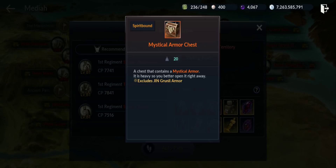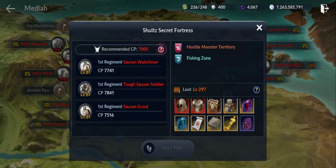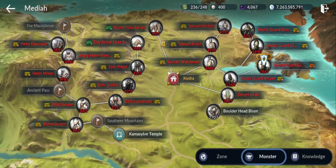The mystical armor chest can give you any mystical gear, excluding the Jinn Grunil armor — so you cannot get the latest one with three slots. I also notice there are no ascension skill books dropping here, which is kind of weird. Maybe they forgot to add that, but I think ascension skill books are a must for this CP requirement.